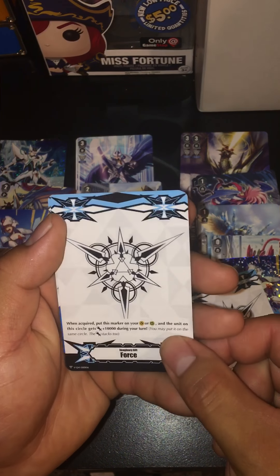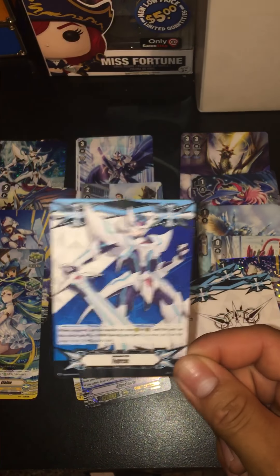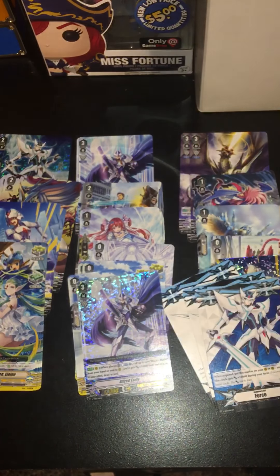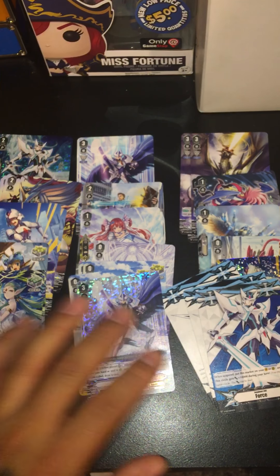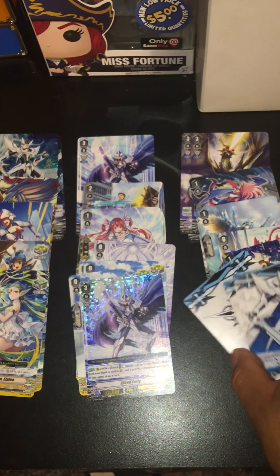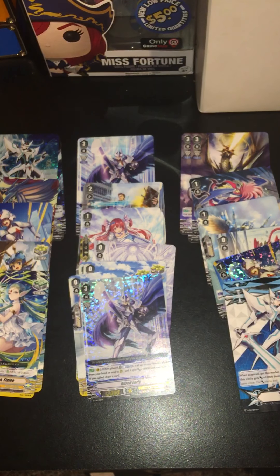We don't get a signed Force card — just a normal common one, which still looks pretty cool. I might have to get these signed, same as Blaster Blade over here. That was the Aichi Sendoh trial deck — I might get another one, or wait for Team Q4's booster box. Maybe get a case, I'm still debating. If you're new to the channel, subscribe so I can show you more content. This is Vanguard at Badlands signing out — peace!